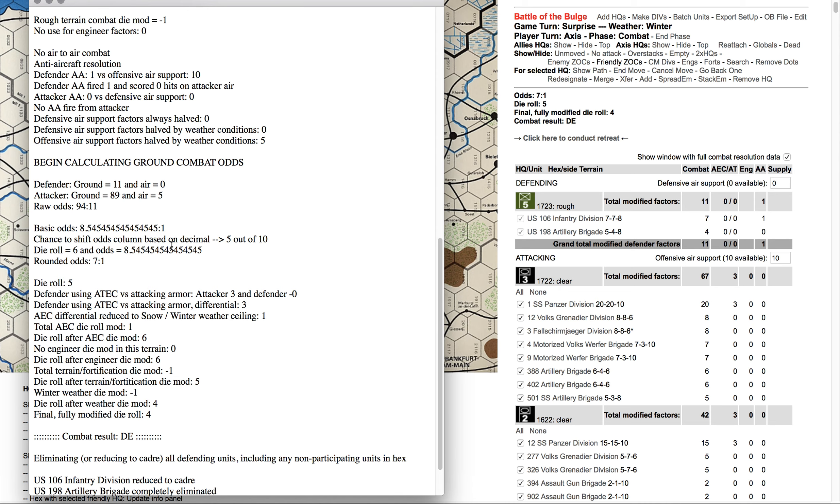The system is handling all this stuff behind the scenes and going to give you the best result it can. We got the die roll. The odds here, 8 to 1 — reduced to 7 to 1 because that's as high as the odds table goes. The die roll is 5. Now looking at armor effects: the attacker has a plus 3, defender has nothing, differential is 3. But in snow/winter weather the maximum is plus 1, so total armor effects is a plus 1, modifying the 5 to a 6. Engineers don't do anything in this terrain, so it stays a 6.